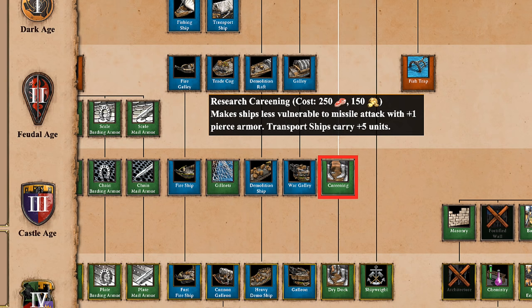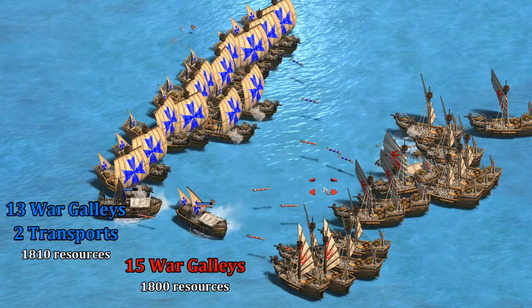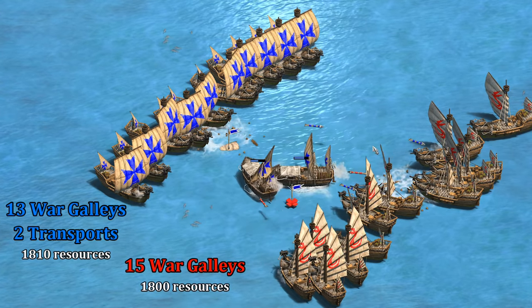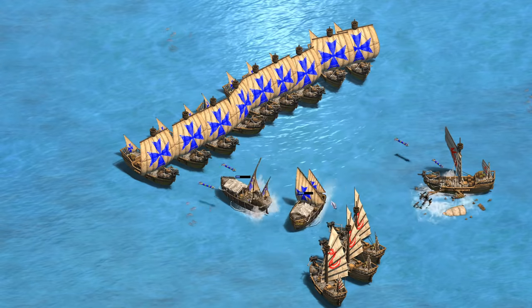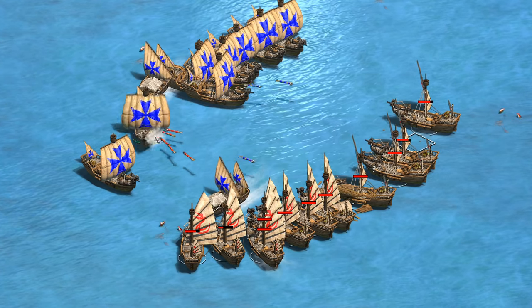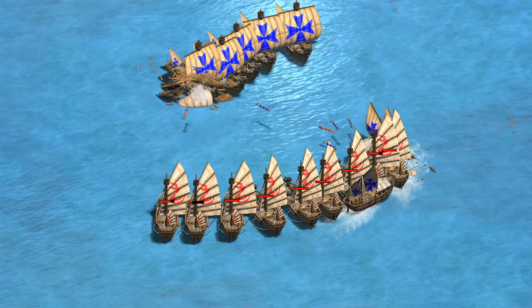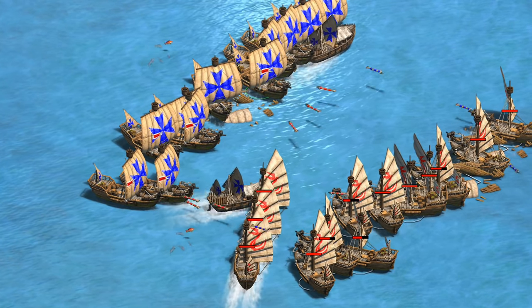Let's switch to castle age, assuming we've picked up bodkin arrow and careening — though careening affects pierce armor so it shouldn't really matter here. Starting with war galleys, we'll do 15 against 13 but add in two extra transport ships. Notice we have basically identical resources on each side at the beginning of the fight. It's a lot of work to keep the transport ships in the fight as they love to run away, but again one or two transports more than justify their cost as long as they're actually absorbing damage. Each transport is taking about 100 shots — roughly eight times more than a war galley.